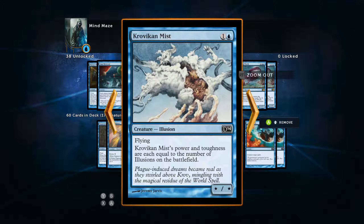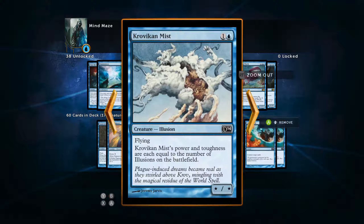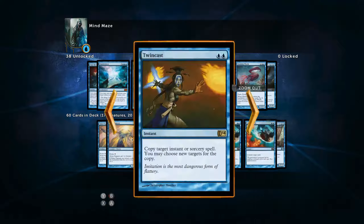We've got Kuroviken Mist. This card's been around for a while. It's another illusion — its power and toughness are equal to the number of illusions on the battlefield. We run a good, healthy amount of illusions. This guy is pretty excellent to have out there. I like him a lot because he can get pretty big and be protected depending on what other creatures we have. So one of him, two of the Anthroplasms, and of course a one-of Twincast.